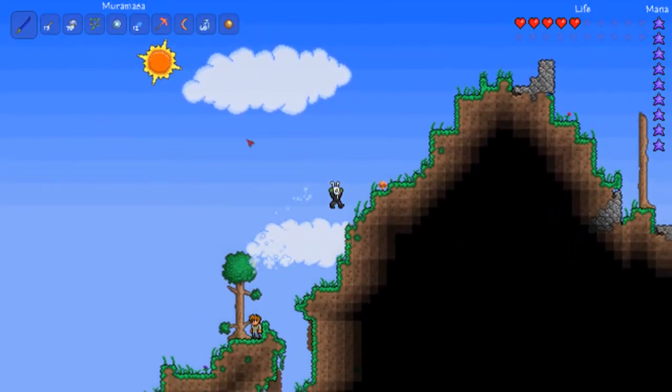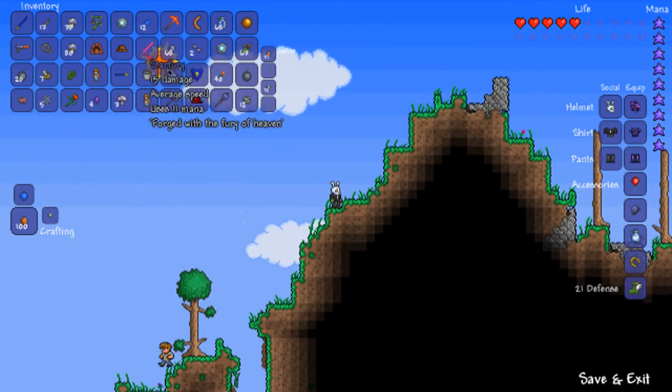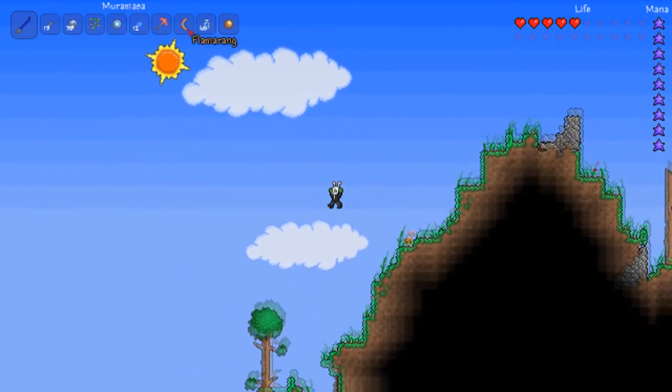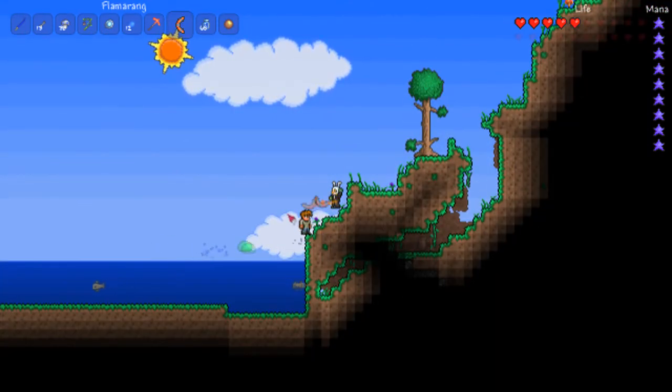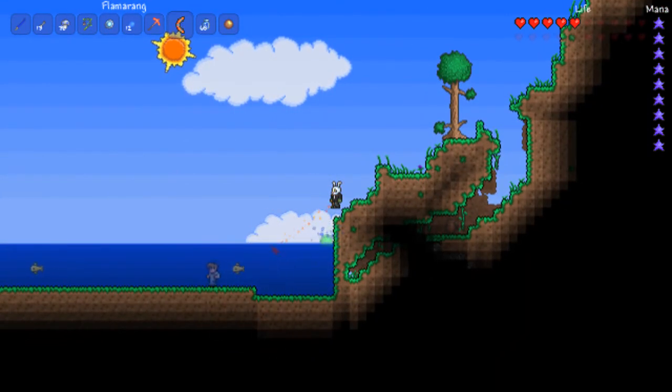And this is the last item and the best item I've found so far — it's a voodoo doll for the guide. So basically when you equip it, it allows you to kill him — you can kill him in any way, as I show you now. I've always wanted to kill him because I'm a vicious person.